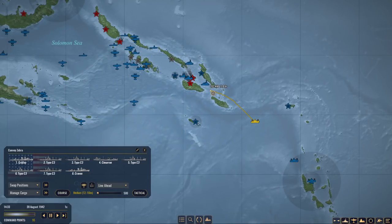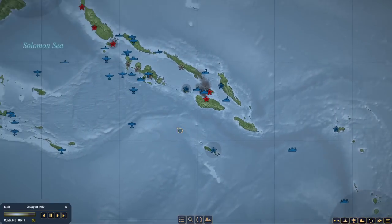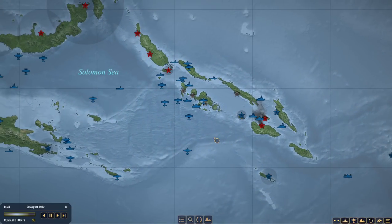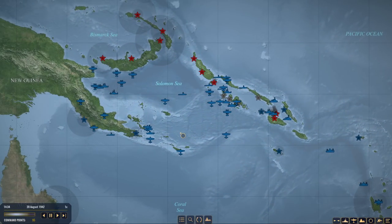You have troops, supplies, and engineering, so you are a good target for Guadalcanal. I could also cheat in Russell Island. We don't really need the port for refits at this point. All our resupplies are technically coming from New Hebrides, so that's the place where we're going to get engineering and fuel. But I'll be cheating in whatever I need at this point anyway.